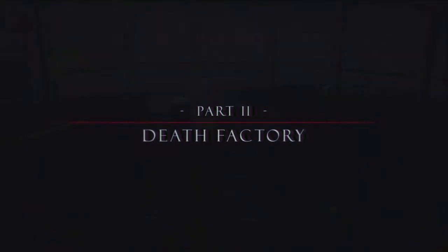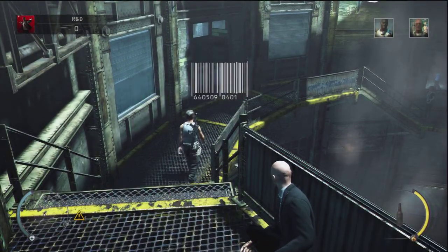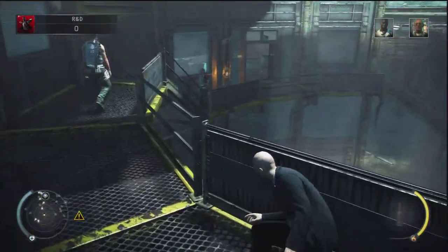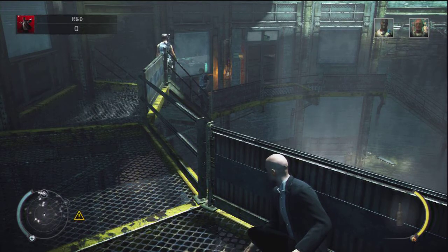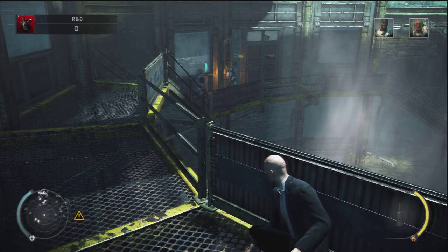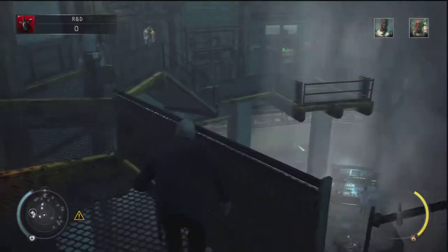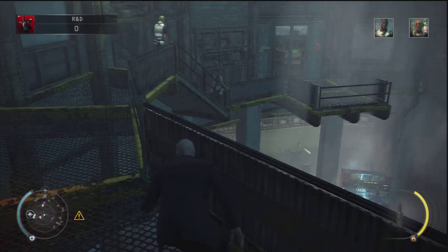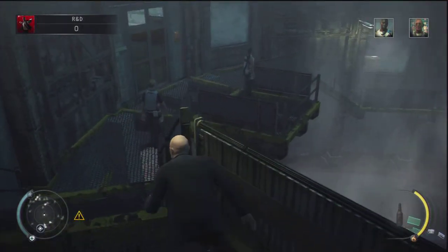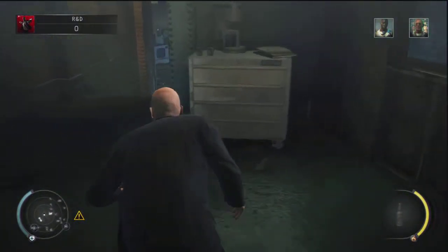So when you get to this part guys, what you want to do is walk up behind this guy, walk down the stairs with him, and then when you get to this point there's another guard down there, so you have to wait until he turns around before you can continue going down the stairs. Once he turns around, just continue going down.